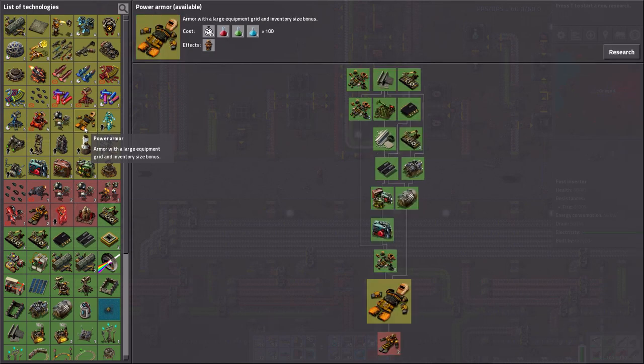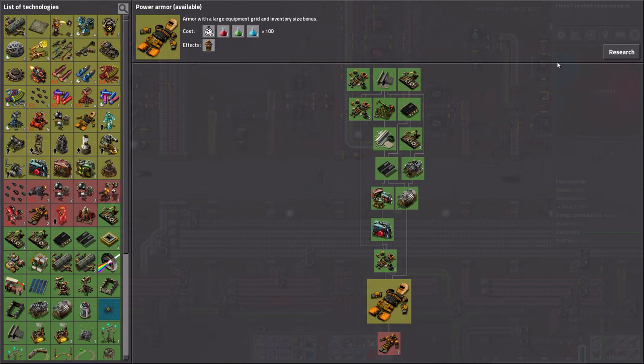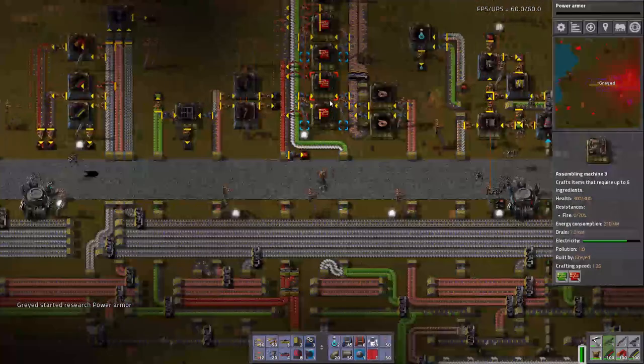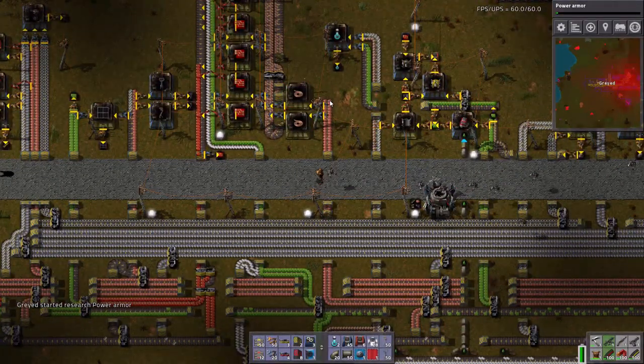Can I get power armor? Yes, I can — which requires 10 alien artifacts. Let's go up to power armor. On that note, I'm going to have to put a cut in here. Hope you enjoyed today's video.